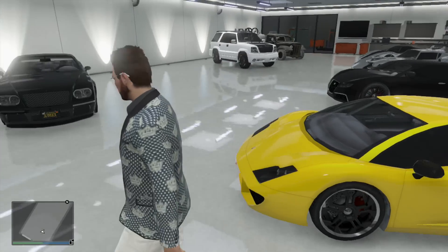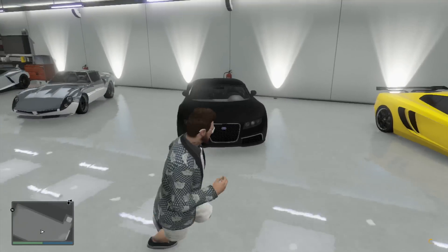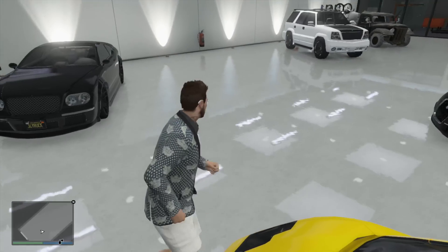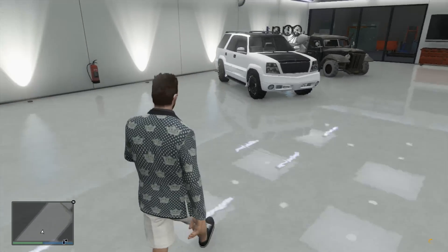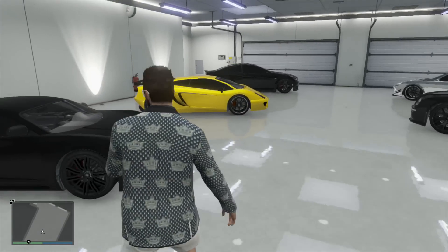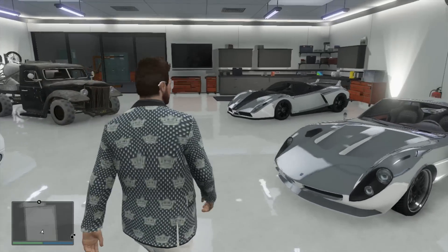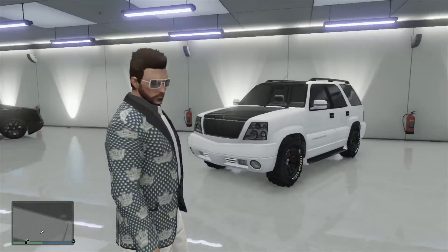You can see the Vacca is now on the other side of the garage. Go around and have a little play with this — it's just a cool way of moving your cars around in the garage. I hope this video has helped. Leave a comment and a like below, and lots more GTA 5 videos coming soon. Bye for now!